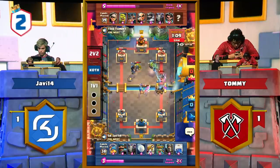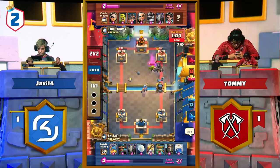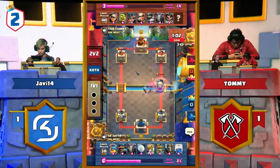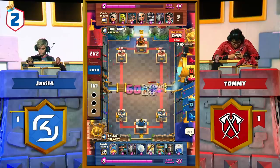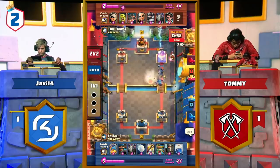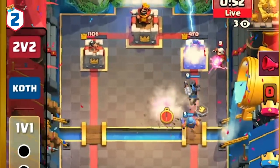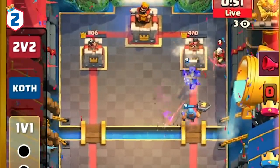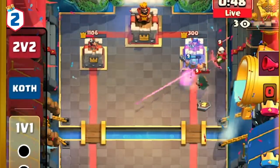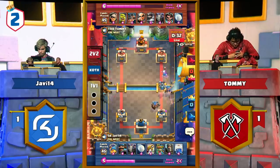This next epic play is in the match between SK Gaming against Tribe — the 1v1 set with Javi versus Tommy. Tommy is so close to taking out Javi's tower with less than a minute left in overtime. Javi has a Dark Prince and Fisherman push incoming and Tommy responds with a Magic Archer. That's when Javi makes an epic prediction and plays an instant Lightning, taking out a defensive Goblin Cage and the Brawler. This forces Tommy to play an emergency Bandit to stop the Dark Prince, but it's too little, too late. Javi plays good defense and takes out Tommy's tower with less than 30 seconds left in the match.